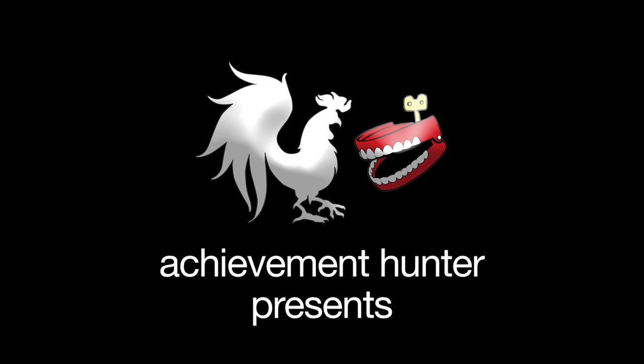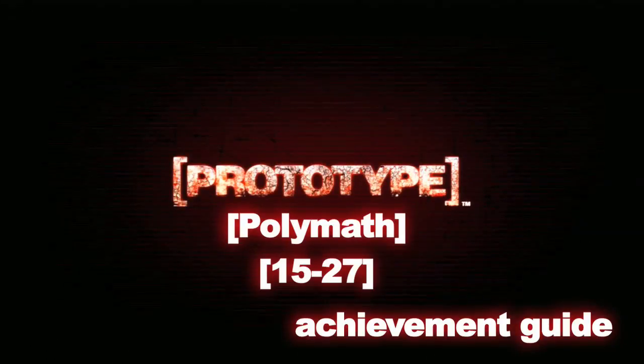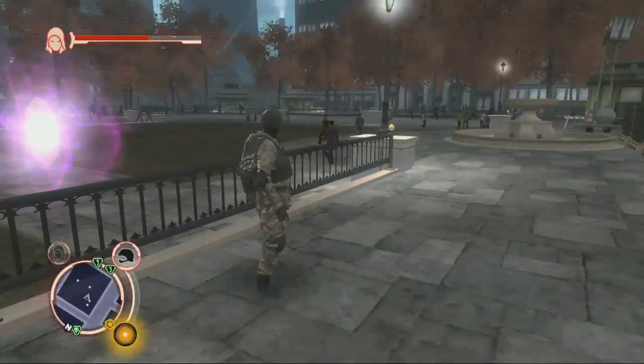Hey there, everybody. It's Jeff from Achievement Hunter, and we are back in Prototype. We are going to be getting hidden orbs 15 through 27 for the Polymeth achievement. These are the purple hint orbs.